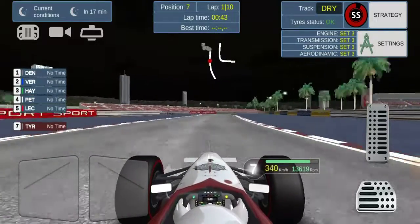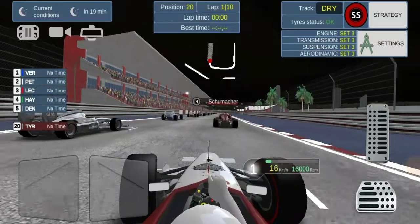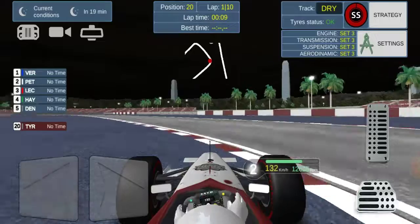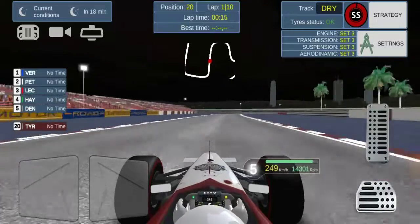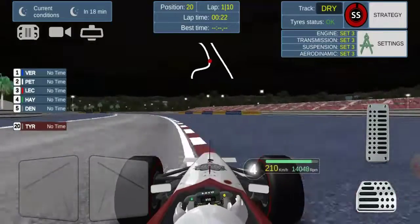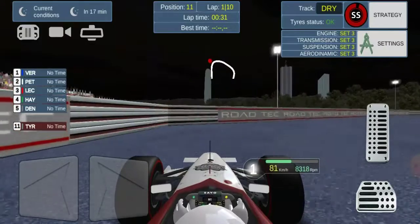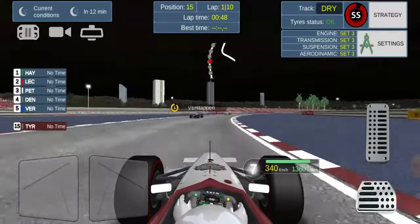Next attempt, can we get past? No, Dennis takes us out — it's going to be a difficult one. The furthest we got was that Ocon attempt and even that ended catastrophically. This seems like the toughest one yet — I've done Spain, Monaco, Brazil, so this might be track number four. This is definitely the hardest one I've done as we overshoot it — a beautiful mistake from me.